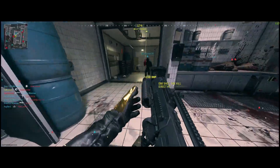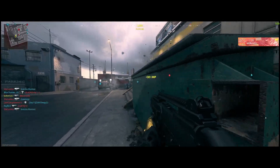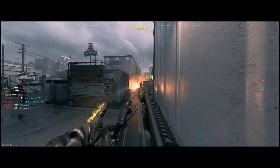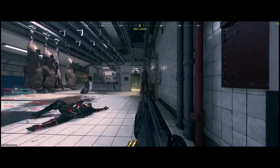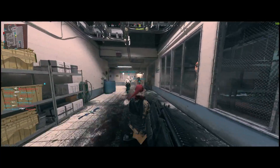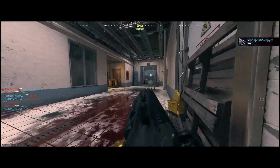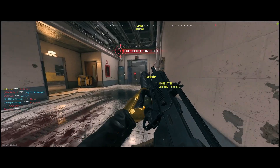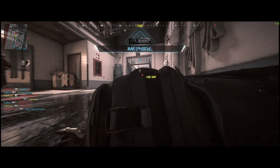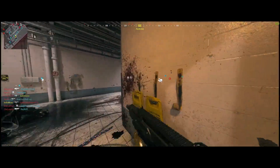It finally worked. You can see right here I have no other attachments on there. I thought you only needed the under-barrel for it to work, so I did a test run and it started working. I went ahead and played a whole game with the grenade launcher as the attachment and started racking up the points on the Forged camo to unlock it.